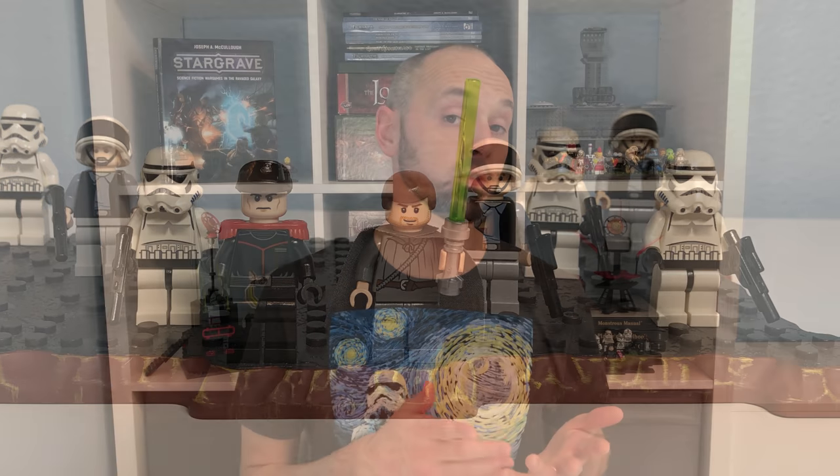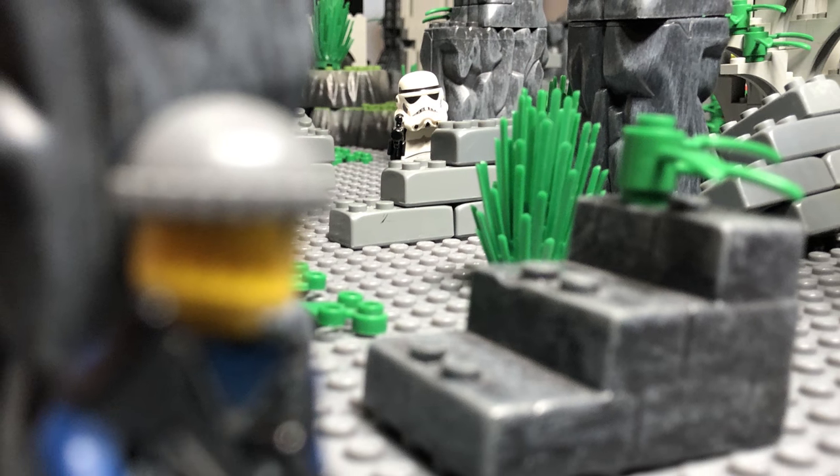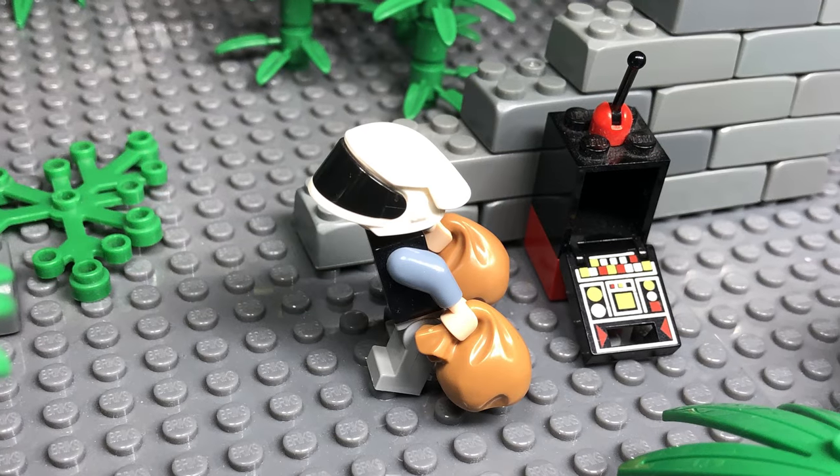These unskilled soldiers' primary purpose in your crew is to be a warm body. They fill a slot when you can't afford to hire anything else. They can add some covering fire, possibly grab some loot that's already been unlocked, and serve as expendable meat shields.